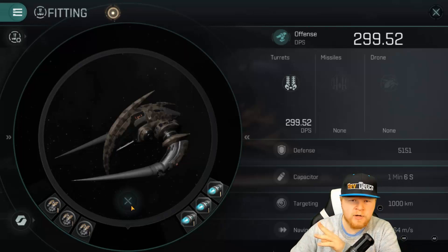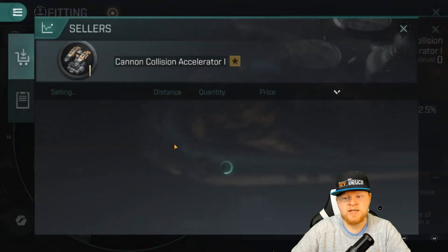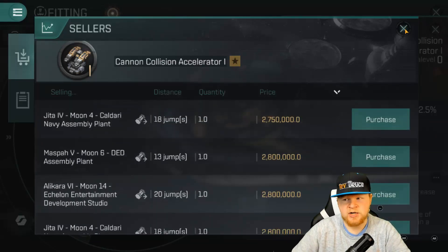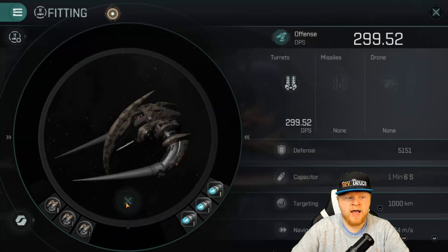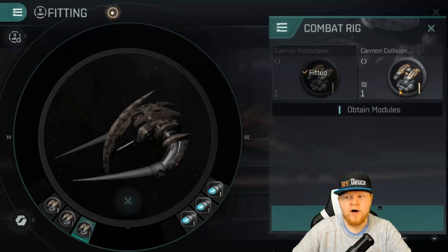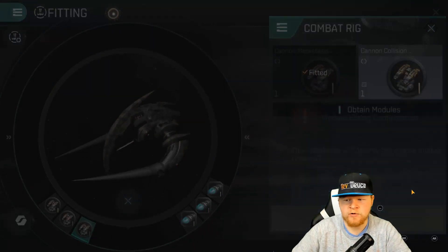You're all going to talk crap about me because I've still got Mark 1s on there — I just haven't upgraded them. You do need to do Mark 2s; Mark 2s is what you should be using. What I have is a Cannon Collision Accelerator, which is a 12.5% bonus — obviously the Mark 2 is better, but I started with these because they're simply cheaper: 2.7 million a pop right now in Jita. And then I've also got a metastasis adjuster for the power grid. But I actually don't really need that as much now, so I could do another damage booster or an accuracy fall-off cannon collision. Because we've got plenty of cap now, let's put on another DPS boost — they're cheap — and now I'm at 309 DPS.